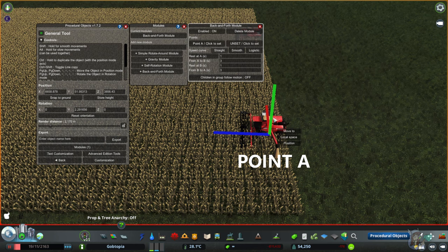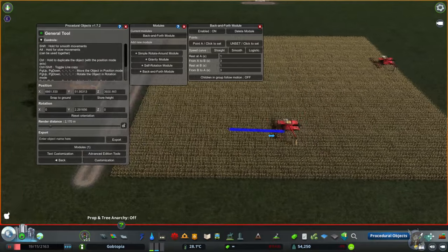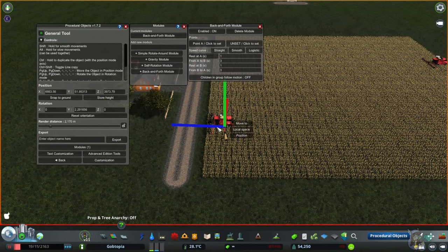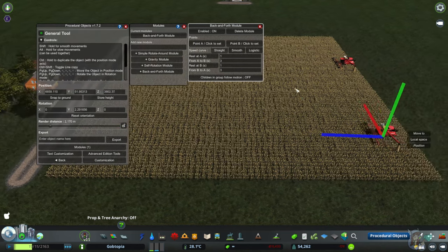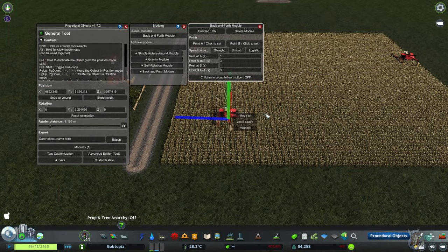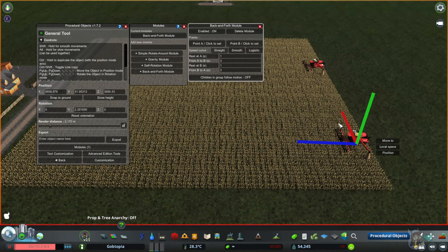Now I want to set where it will end, so I take our movement and scoot it over to where I want it to end — about here — and then I click to set its ending point. Done. So if I were to unpause the game now, it would just do its thing over and over again. See, it goes backwards — that's the simplest Back and Forth module.